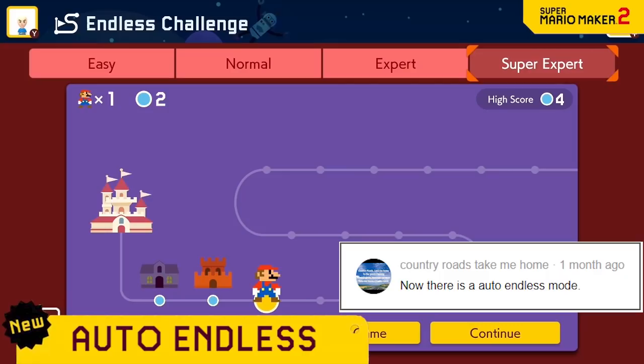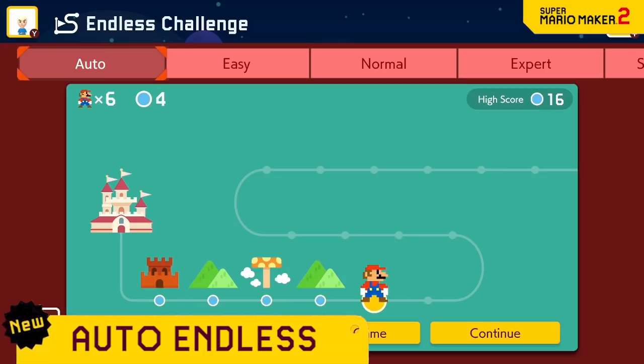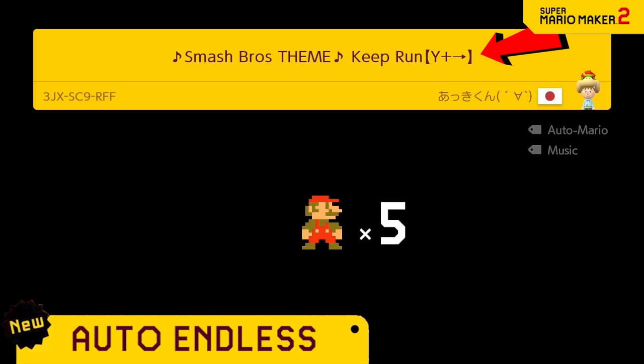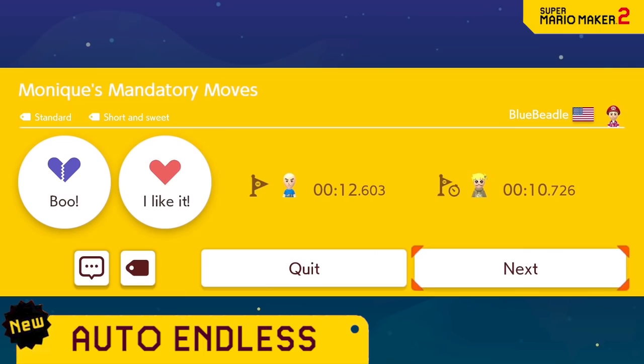We know how hard Super Expert and Expert can be, and heck, even Normal and Easy can be a challenge. So we're introducing Auto Endless Mode, where we give you only auto levels, and this mode can automatically hold whatever buttons the level title says. Rack up a super high score by doing literally nothing! This mode includes an Auto Next feature, so when you clear one level it will start the next without you pressing any buttons.